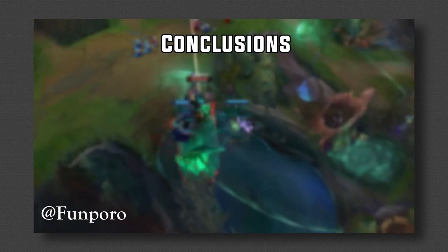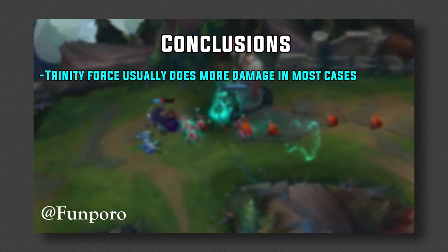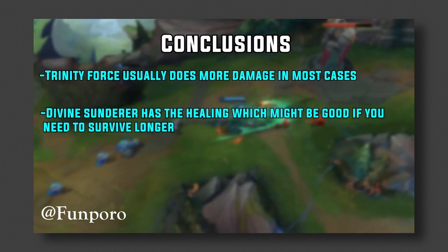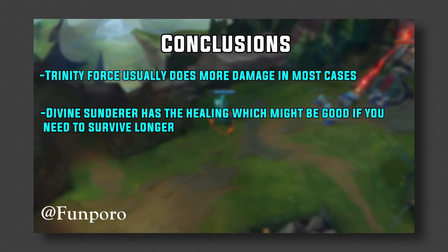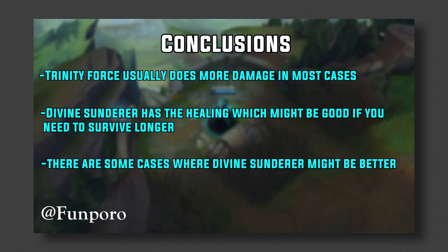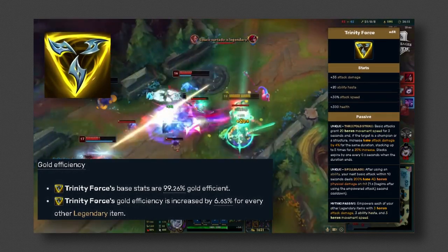From a damage standpoint, Trinity Force is usually better than Divine Sunderer. Divine Sunderer does have a heal on the item which allows the user to survive longer, and it's good against tanky champions due to max HP damage and armor/magic pen. However, with the latest changes, Divine Sunderer's anti-tank capability was nerfed, so in many cases Trinity Force is now favored. There are still some cases where Divine Sunderer can be good — you can use the equations provided in this video to determine which is better for your matchup. Triforce also has a good stacking mechanic if you go Conqueror or Lethal Tempo, both of which work well with Triforce.